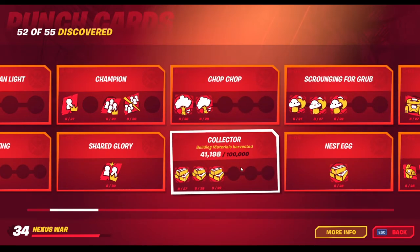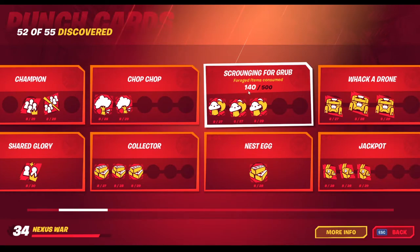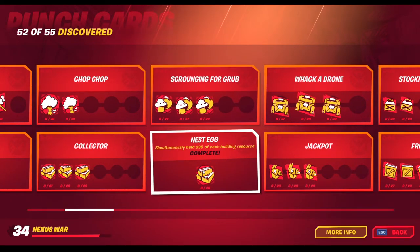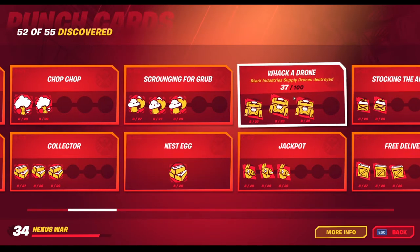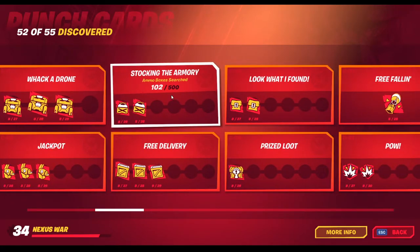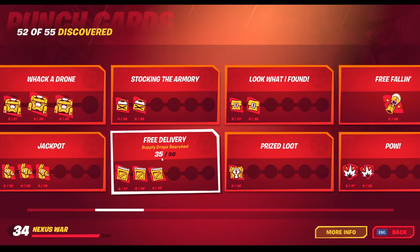Trees destroyed. Materials harvested. Foraged items consumed. Max mats — just have to have max mats of wood, brick, and metal. Drones destroyed. Supply llama searched. Ammo boxes searched. Supply drops searched.